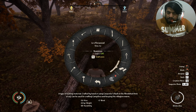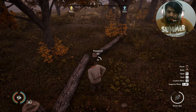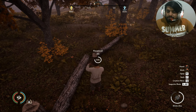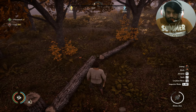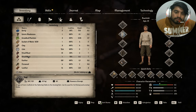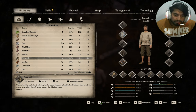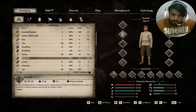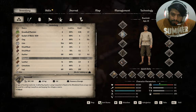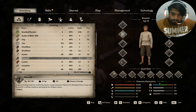This is firewood. I'm not sure what it means exactly. Firewood - it says it's a type of heating material gathered by hand or using a wood shed from a log. It can be used for crafting campfires and keeping the villages warm.